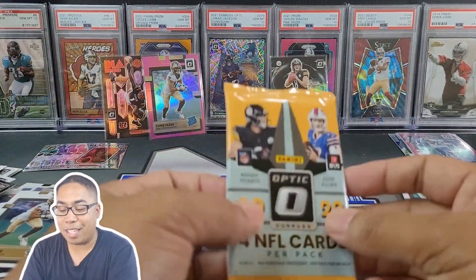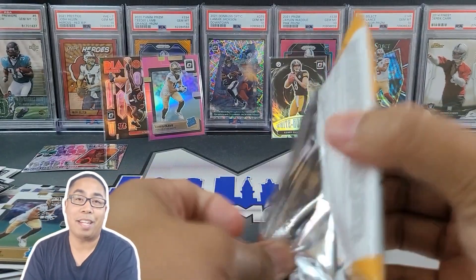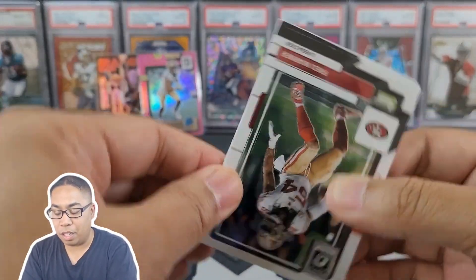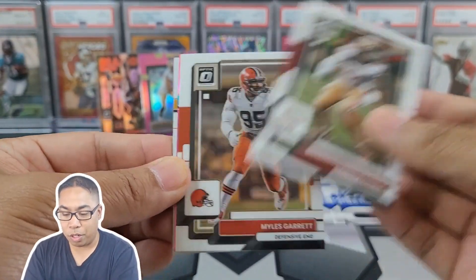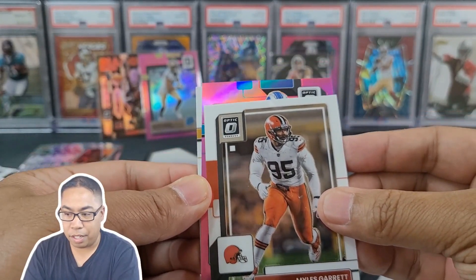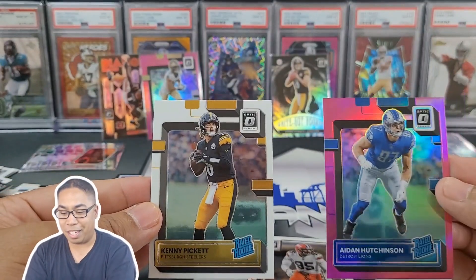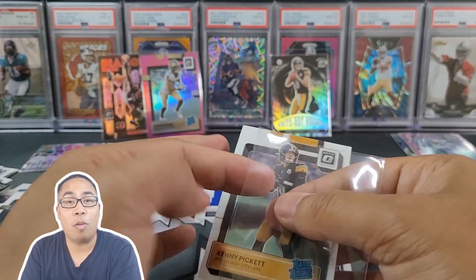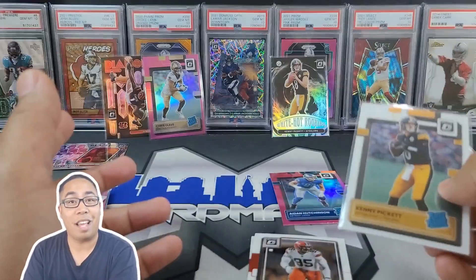Hopefully this pack is going to follow and it will not be one of those Blazers inserts - it is going to be a downtown. We got a pink: Fred Warner, Miles Garrett. Lions - Aiden Hutchinson. And Kenny Pickett. Man, what a loaded box. I definitely had a lot of fun with this. We're going to sleeve all these up, sort them out, and figure out which box was better - left or right.